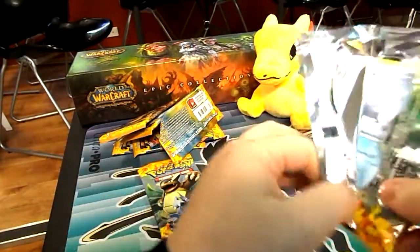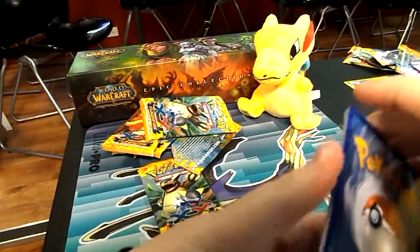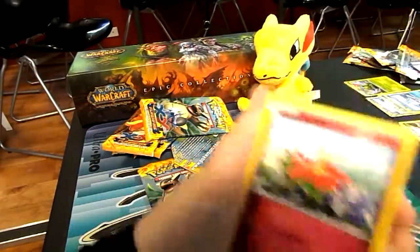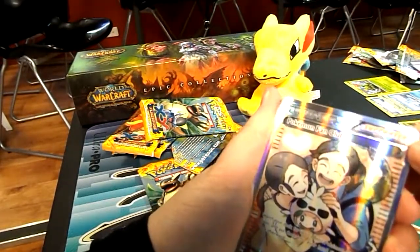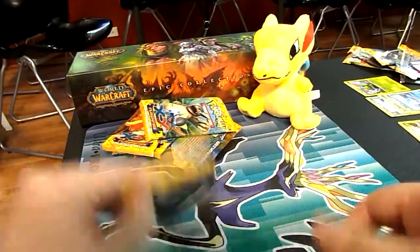So whenever I actually do the proper box opening, I'll actually show these a little bit better than this. A Bergamite, a Phoebus, a Geodude, a Klebebe, a Stunky, a Reverse Binnacle, a Full Art Pokemon Fan Club, a Sneasel, a Metapod, and a Miltank.